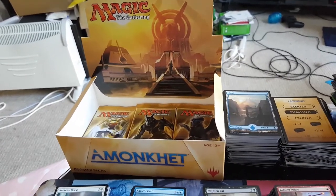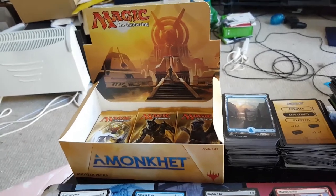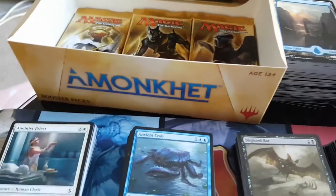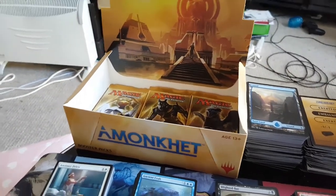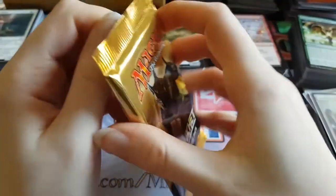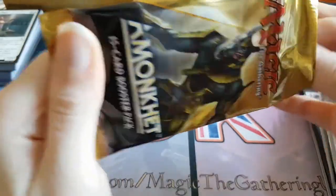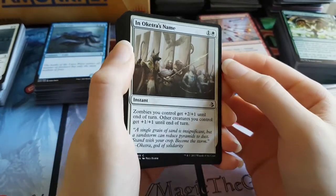Hello YouTubers! It's Magic the Gathering UK here again, and today we're continuing on with our booster box of Amonkhet. We've got about 11 packs left, let's see what we can get. We've hit like the poop section of the box, I believe. All the good stuff was at the top, but still a decent box. Can't really go wrong at this point. A few more dual lands, or like a couple of them, would be sweet.